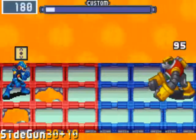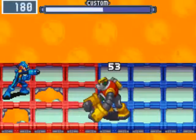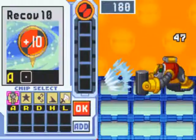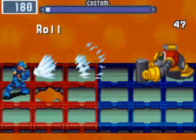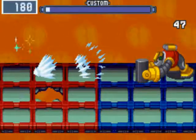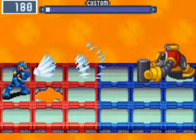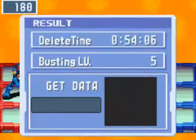Roll plus 10 would probably be enough to finish the battle. We'll save it for next round with Roll Finish. And we're able to beat Gutsman without getting hit — not too hard, as usual. For defeating him, we get the Gutsman chip.